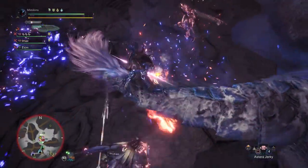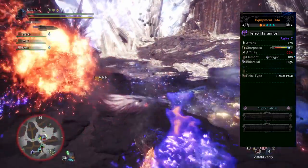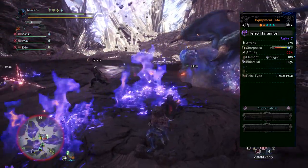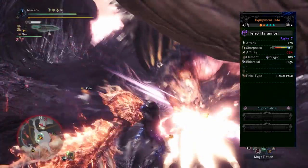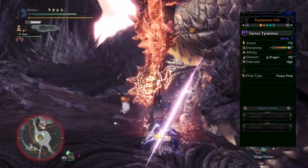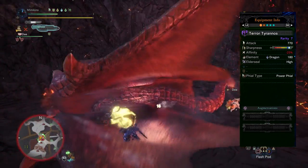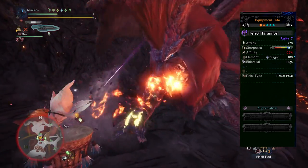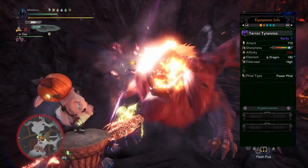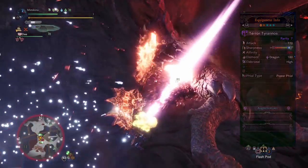First up we have Devil Joe's Terror Tyrannos. I like this weapon — not only does it hit hard but it comes with Elder Seal High, which helps when fighting Elders, both to make them flinch more and help reduce their auras. Ever wondered why in some fights Teostra spams supernova and has blast dust everywhere, and others are much cleaner? This is because of Elder Seal, and I find it very useful for solo and random SOS groups who may be at risk of fainting from Elder super attacks.